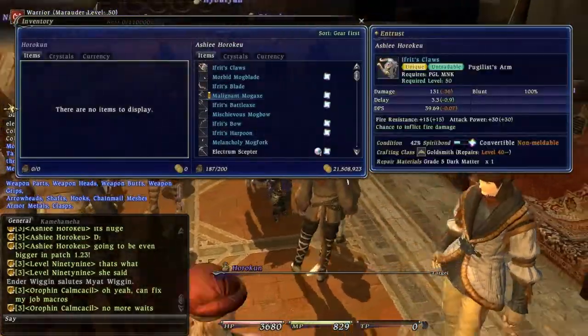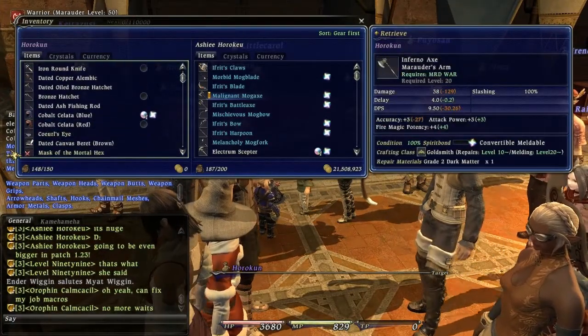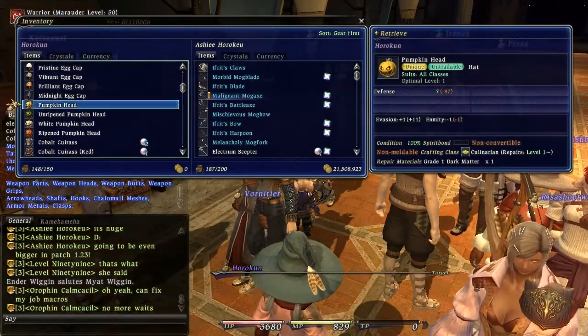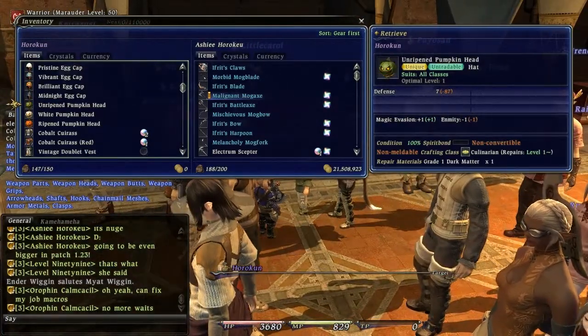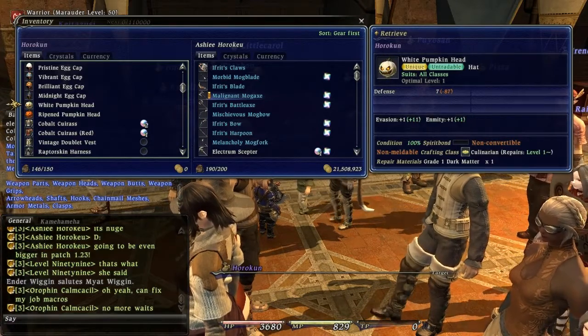So the patch actually came out on time, which is very surprising. I mean, they're behind on the content that's gonna be in it, but they're still on time with the patch, which is pretty much a miracle. So we're gonna take some of this random gear and replace it with craftable items.